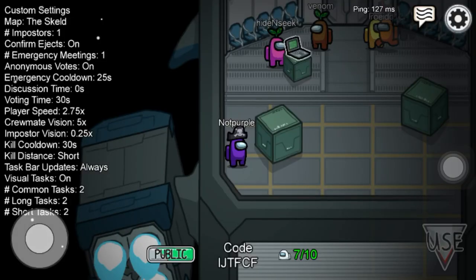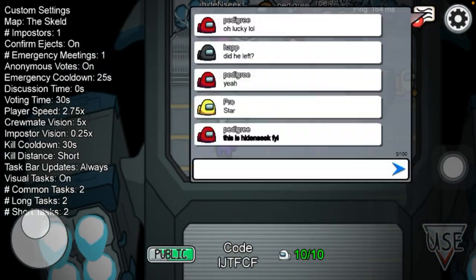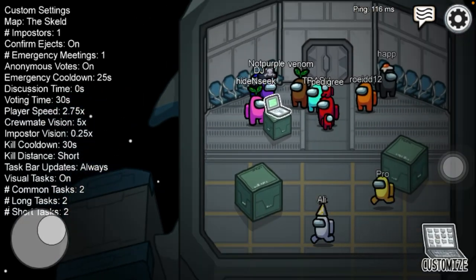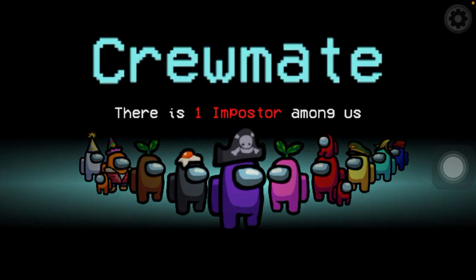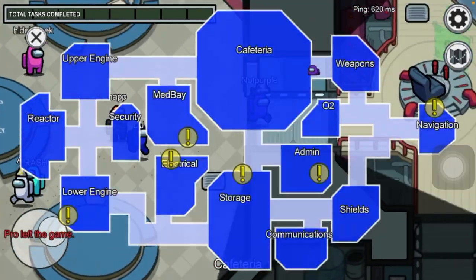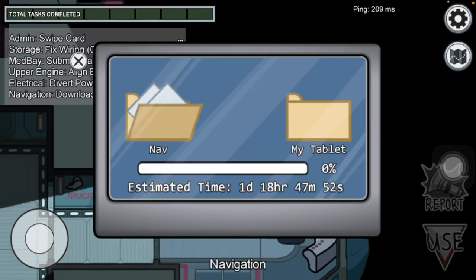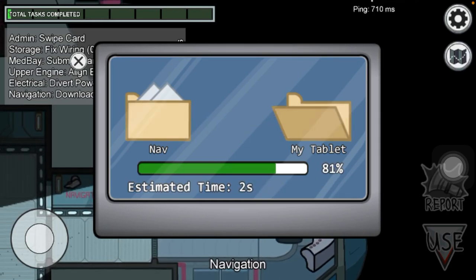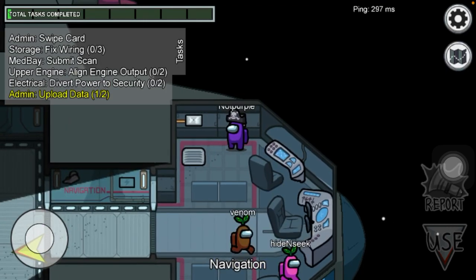The best hiding spots are definitely on mirror. If you change your name to 'i' it's really easy to hide. It's so cool because the imposter just can't get you — it's almost impossible really. It's so hard for them to find you.